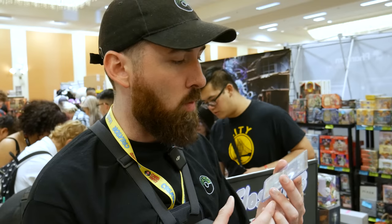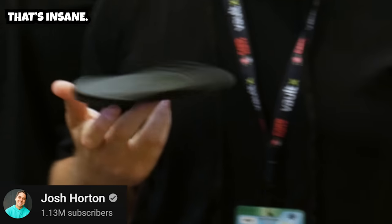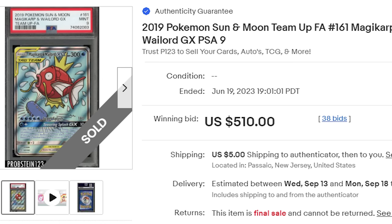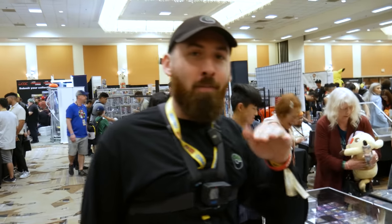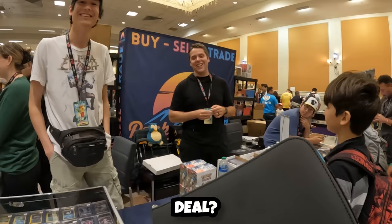After a bit more hunting, our guaranteed first find is the full art Jasmine. Should we find some more? Find some more he did — over at a vendor table with another creator, Juggling Josh. I'm interested in this Magikarp and Wailord GX, but I'm gonna have to crack it out and put it in the binder. What's your best price? $420. Will Pat kill me? We're gonna do it at $400. Deal.